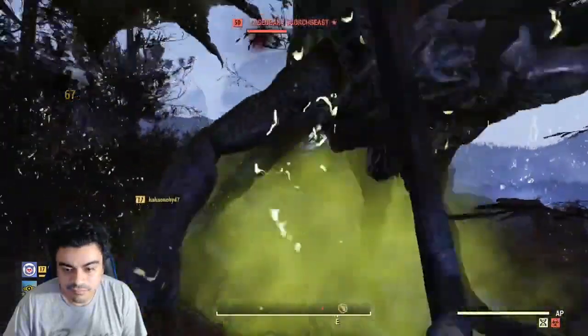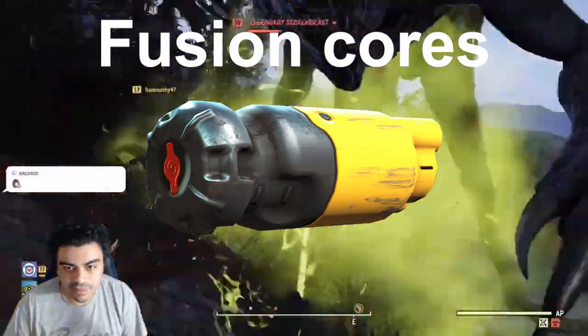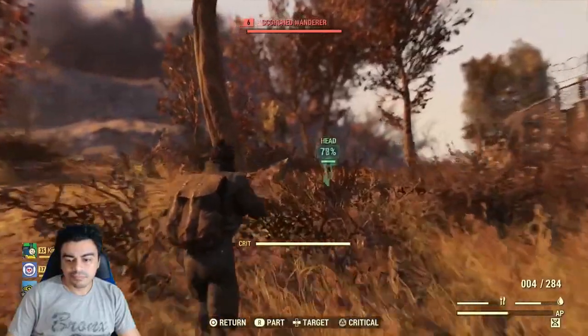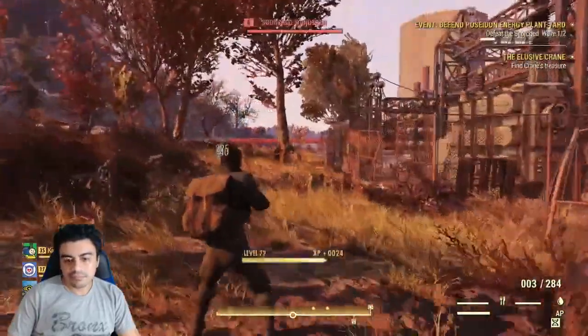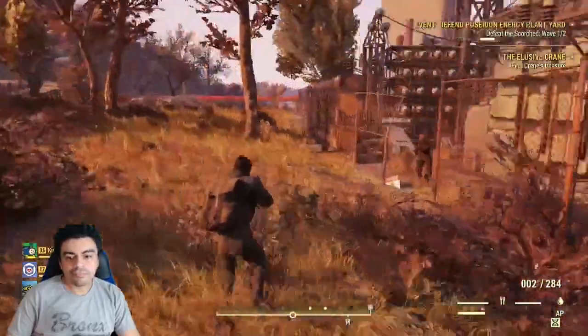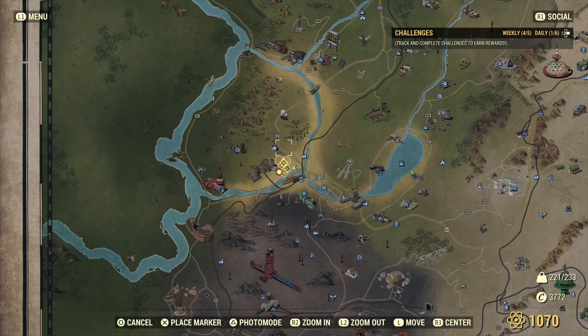Today I wanted to show you how to get fusion cores super easy — and they're fully charged, which makes it really awesome to constantly get fusion cores throughout the day. You keep this workshop, which is located by the power plant.